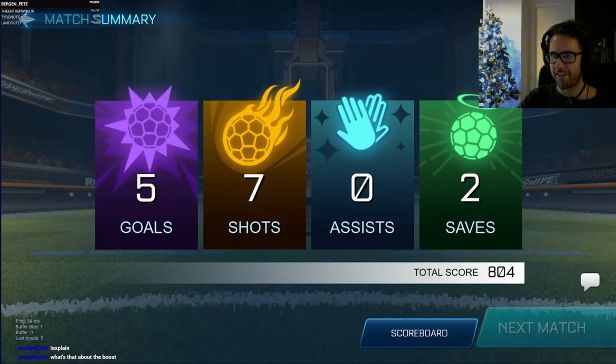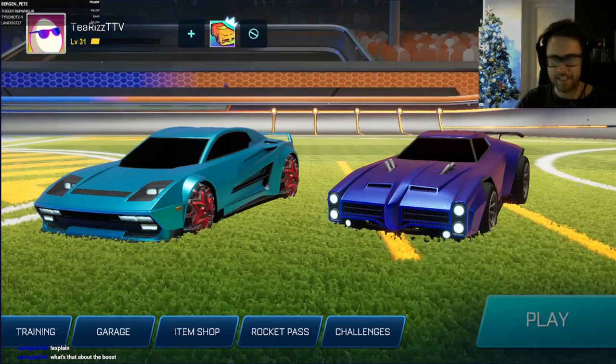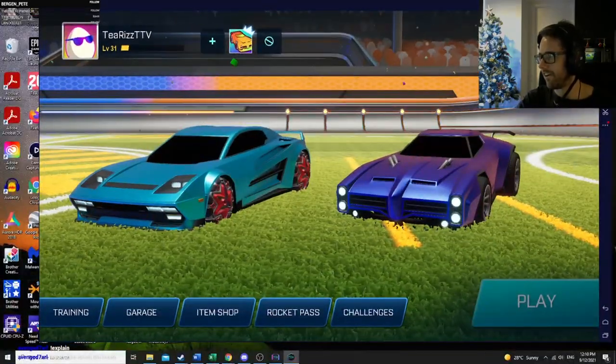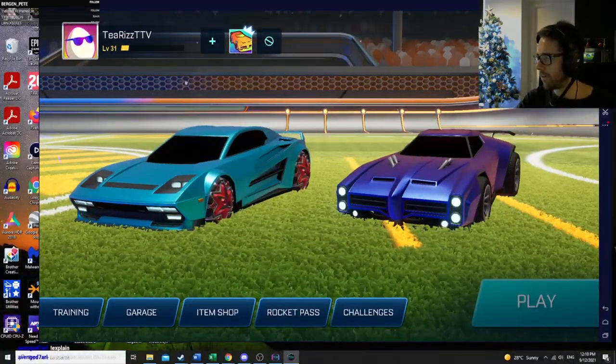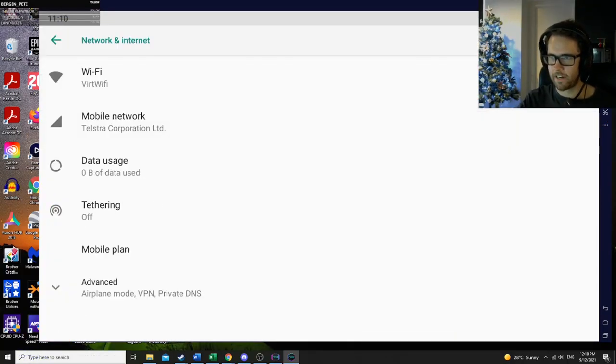So if you scroll down — I'm on an emulator at the moment, so this only works on phones. It might work on here. There's a setting that you can do on every phone. It'll make you fly in the air more. Let's go to settings. There's something that you can change on here — it gives you way more boosts in the air. Here it is.